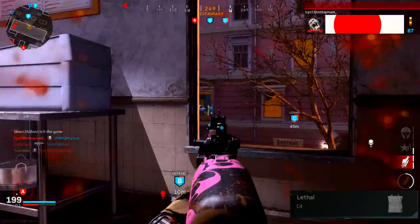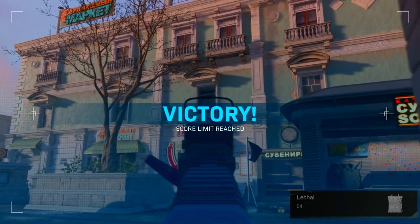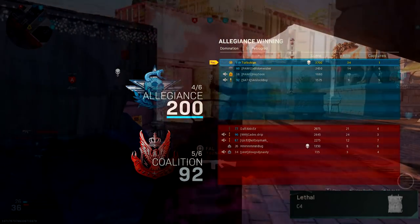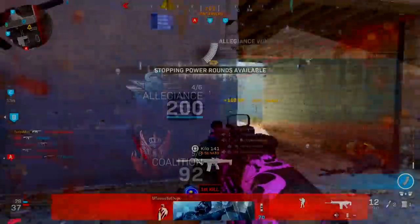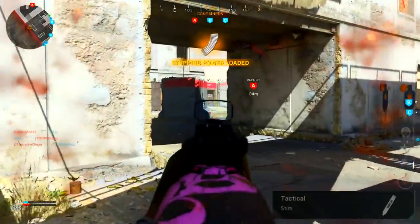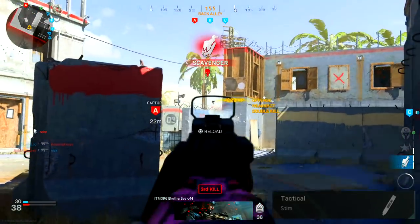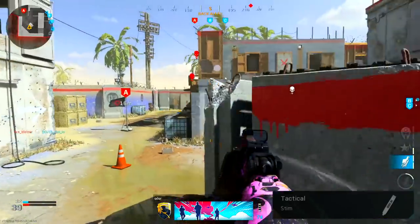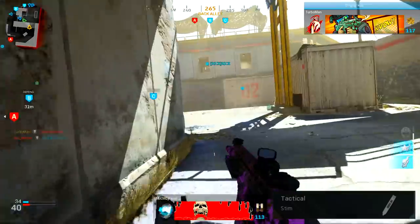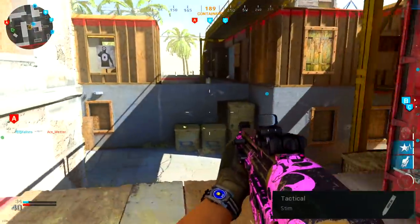A C4 will bail you out of a lot of situations as well as get you easy kills, especially when enemies are capturing objectives such as in Domination. For tactical, I'm running Stimshot just to heal myself a lot quicker when wounded, to help me jump back into gunfights or get out of tight situations with confidence. This is essential since we're playing aggressively — we're more likely to take more damage, so running Stimshot is going to be quintessential to this class setup.